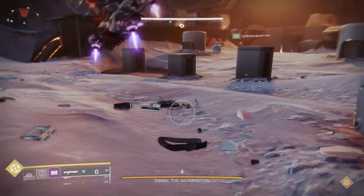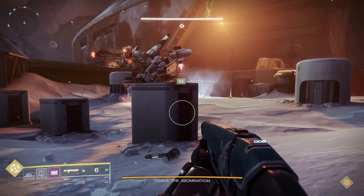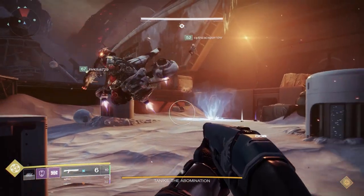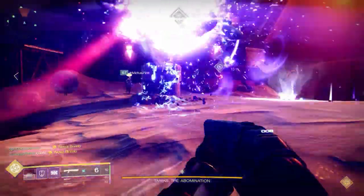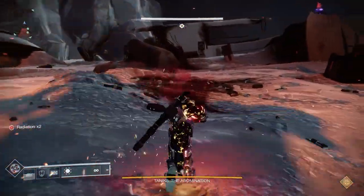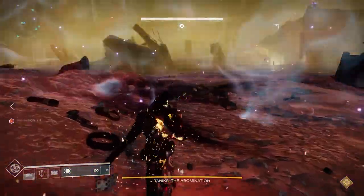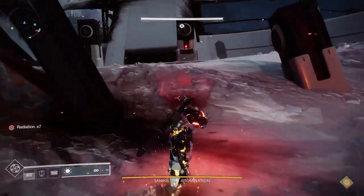Have them pick up the balls and hightail it toward the area, because radiation times 10 comes really quickly, and you're going to want people to pick them up pretty much at the same time. As you run the balls toward the other area, a ball debuff will appear on one of the carriers at some point, and the only person who can shoot that off is the operator — so have that happen as quickly as possible.